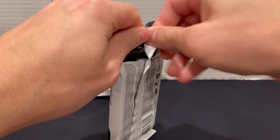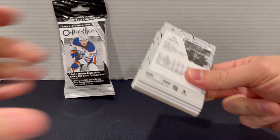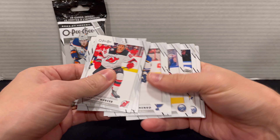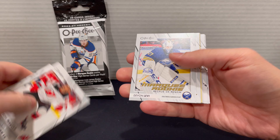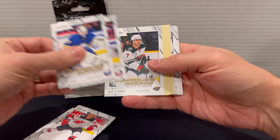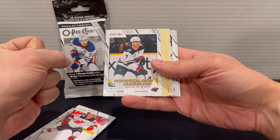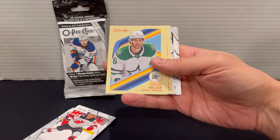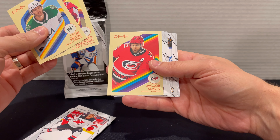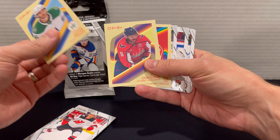This is going to be the halfway point — pack number four out of the eight. Still looking for something Bedard, obviously besides a checklist. Doesn't look like there's any color variations here. Devin Levi on the marquee rookie, Ilya Sorokin on the all-stars. Oh, Brock Faber — that's not a bad one. Wish it was a different color variation, but I'll still take that, good rookie to pull. Colin Miller on the retro, Alex Ovechkin — not bad — and Jacob Slavin on the retro. Not a bad pack with the Brock Faber and the Ovi. I'll take that.